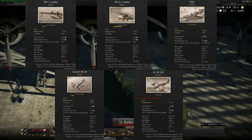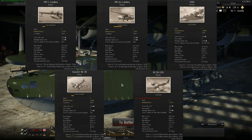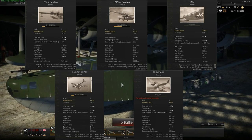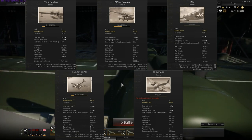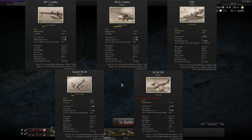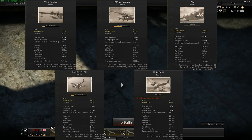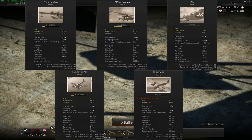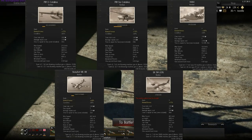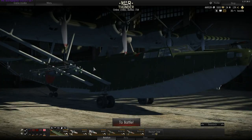For the armaments variety category — the number of different bomb loadout options — you might expect the H6K4 to win, but first place goes to the SB-2M with up to eight different bomb loadout configurations, making it the most versatile. Second place is the H6K4 with five options, then the Catalinas with four each, and last again is the Beaufort with only three different bomb setups.